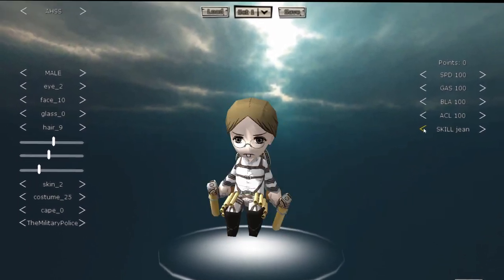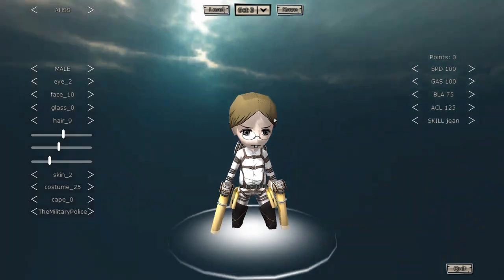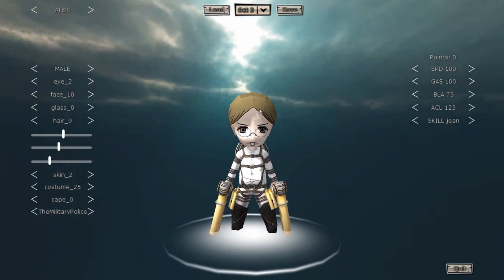For the stats, do whatever you want, but I suggest you bring the blade points as low as possible because you're not shooting bullets, so you're wasting your points if you put them into the actual blades. Once you're satisfied with how your character looks, click on the drop-down menu to save into one of the custom character slots, then press save and quit to go back to the main menu.